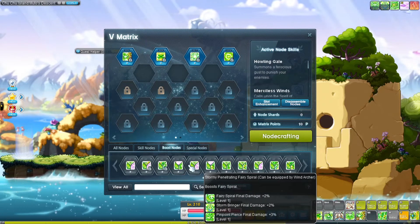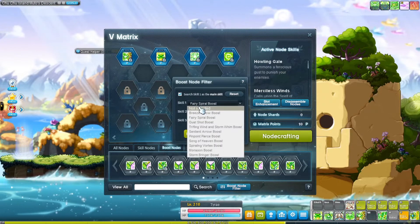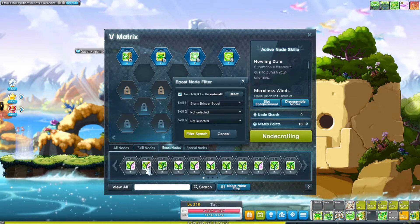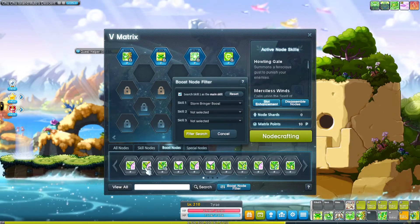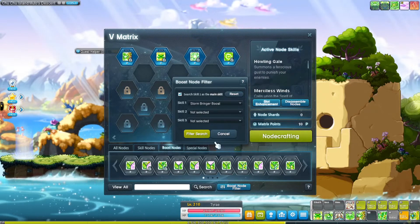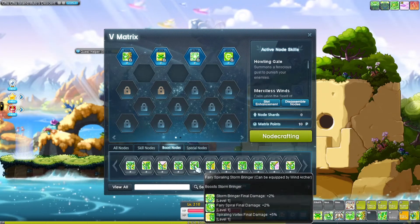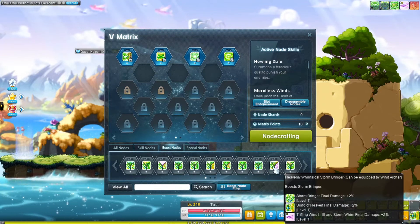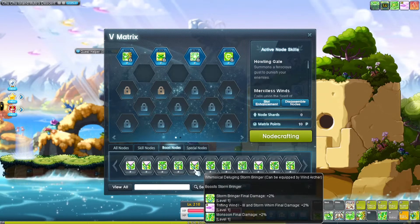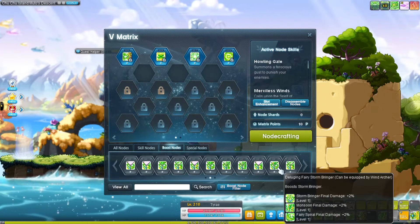Now that I've locked Fairy Spiral, Song of Heaven, and Trifling Wind, I want to search for a trinode where the first skill is Storm Bringer. We have Fairy Spiral boosted once, and both Trifling Wind and Song of Heaven boosted twice — so those are done. We're looking for Storm Bringer, Fairy Spiral, and Monsoon. There it is — I got all my trinodes.